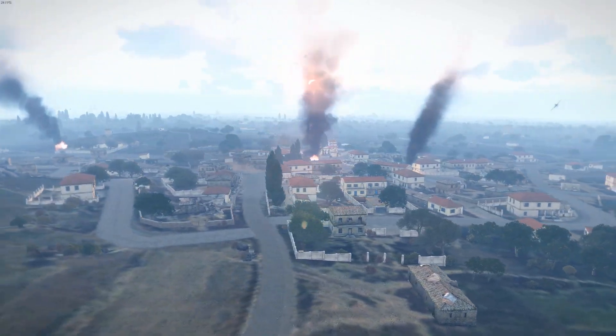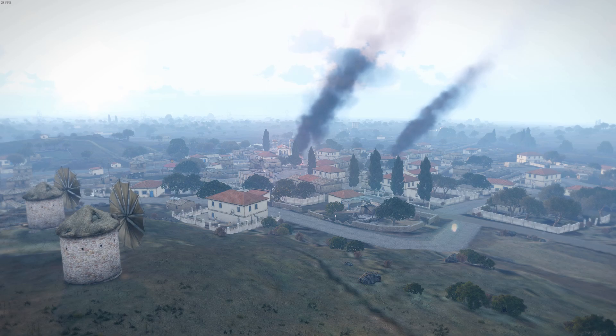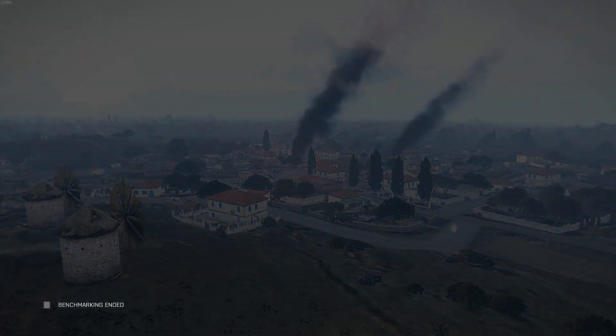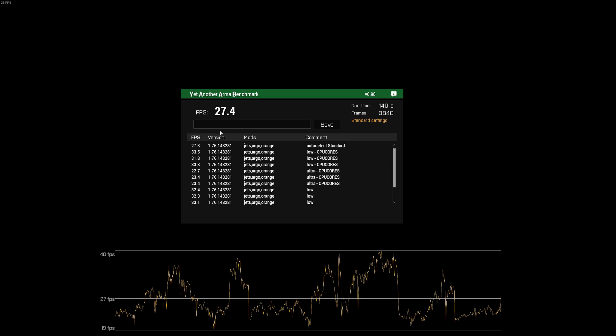Coming up right on the end of the benchmark — one last circle around the town and the fast jet that goes overhead. With CPU Cores running on this last run, we got an average of 27.4 with a low of about 19 FPS. Saving this result as auto detect standard, CPU Cores.